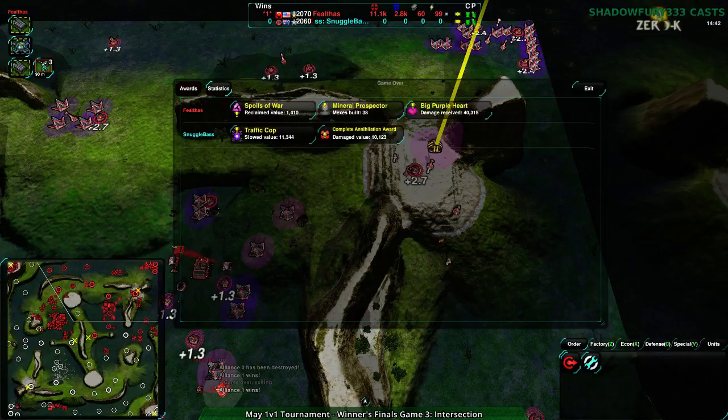Fail Thoughts is going to be up against Steel Blue, and that is going to be on... I can't remember which map, but it's going to be on Altar Crossing — the other one that Google Frog wanted. Interesting to see how this works out. The Fail Thoughts vs Snuggle Base match was really even. I think a large part of it was that Hide and Seek is Fail Thoughts' map — that probably decided the result. Now Steel Blue and Fail Thoughts on Altar Crossing — this would be fairly quick. We also get the fourth and fifth place matches, though one of the fifth place matches we don't get to see: Steel Blue and Exploit.